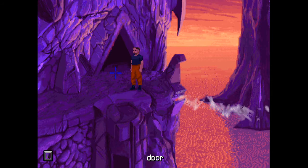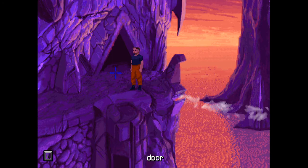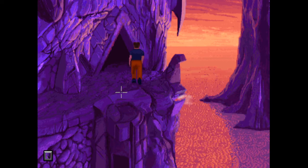Hi everybody, welcome back to The Dig for more point-and-click adventure game action. We're back where we left off - things took a very dramatic turn last time. We reactivated an alien corpse who seemed to be friendly but we couldn't understand a word he was saying, and then Maggie was attacked by something else, some sort of weird beast-looking thing.